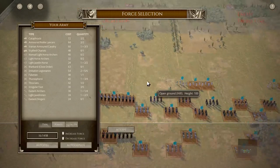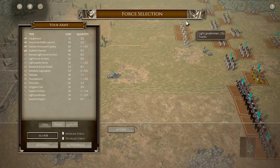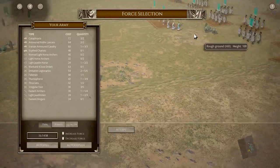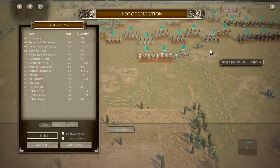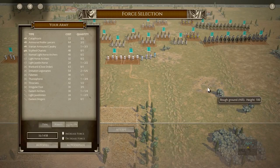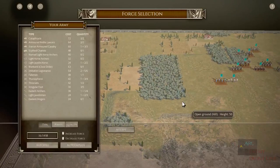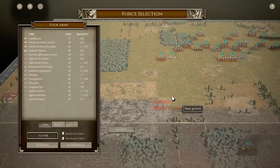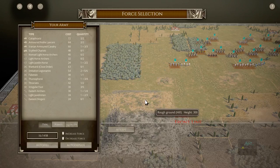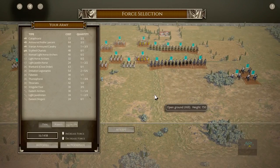I kind of want to think about how I played last time and use those lessons to do a better job this time. I see some hills, there's some irregular forest here, and I know there are rough areas. If I can pin them on top of a hill, that'd be good.